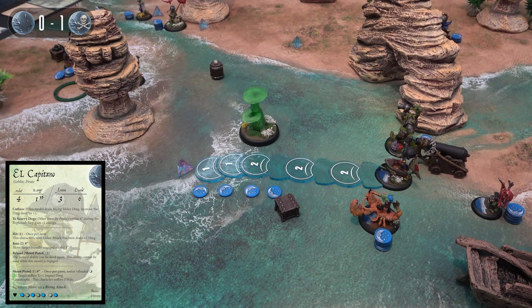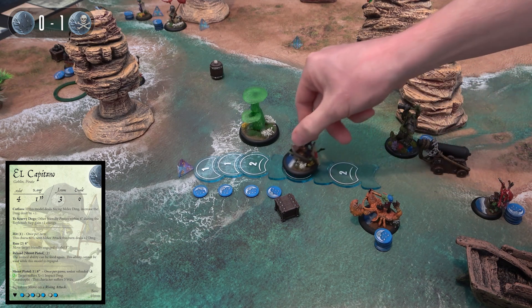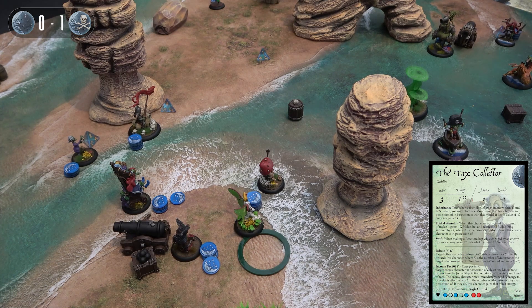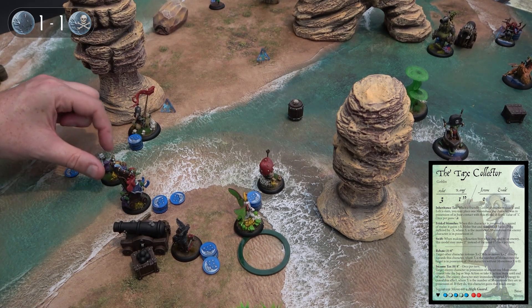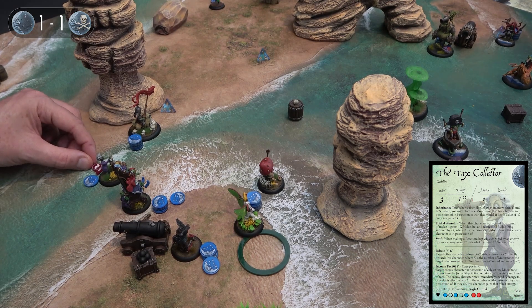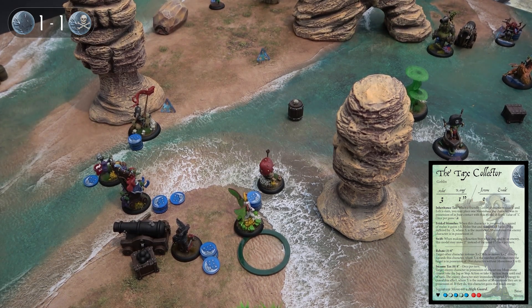El Capitano is going to go and just take his jog - stepping twice and twice again to be in base contact with that moonstone to claim the middle of the board. Time for the Tax Collector - she's spotted the pirates disembarking and says 'Hello, HM Customs and Revenue, anything to declare?' She's on five energy, spends two to pick up this moonstone which makes her slow, and slowly jogs towards the king and the mortician. She'll sit on one energy just in case a giant cannon-wielding troll walks her way.